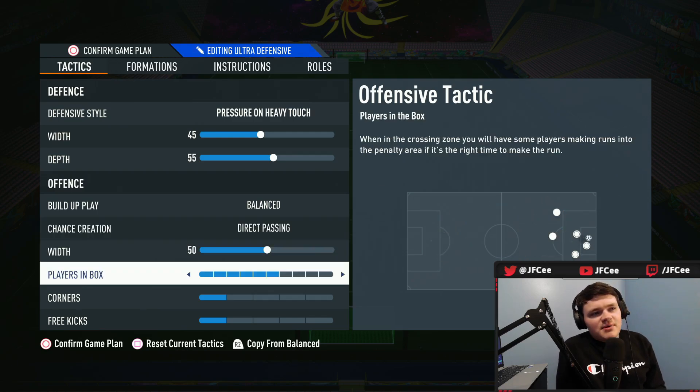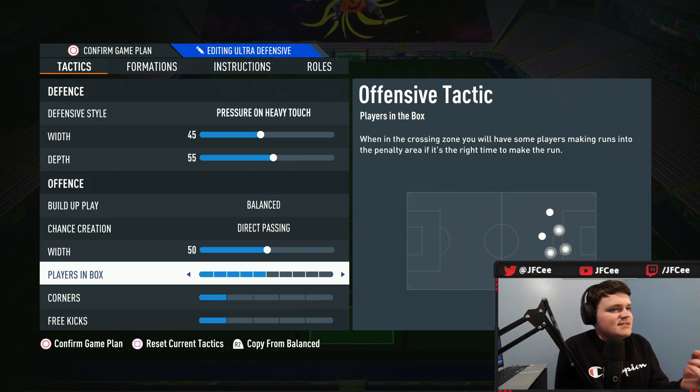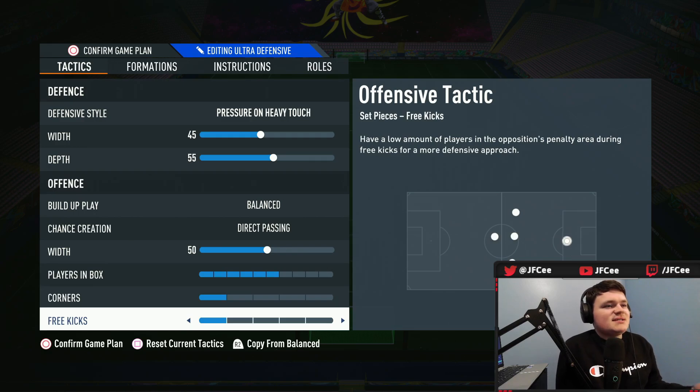Width at 50, you can just keep that the same. Players in box, I'd maybe have one tick up — that's at six. Corners and free kicks, definitely keep those at one. I definitely enjoy keeping those at one.